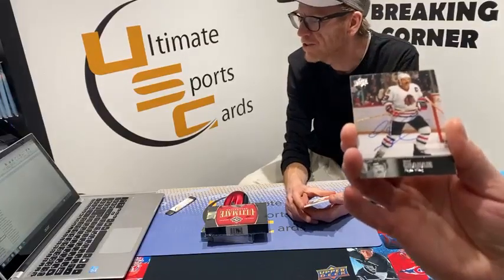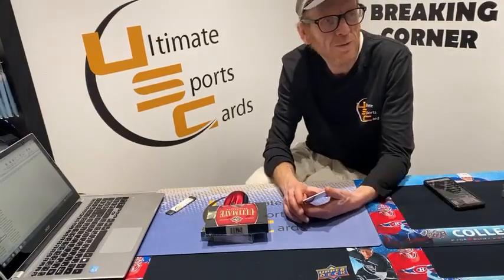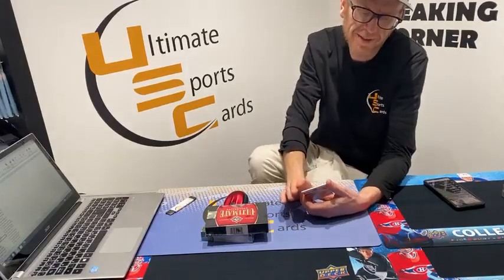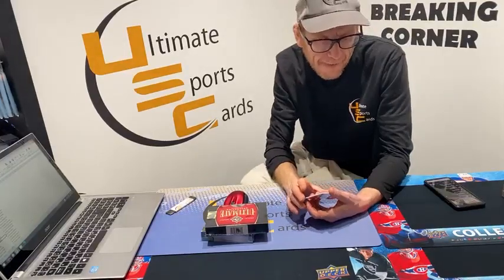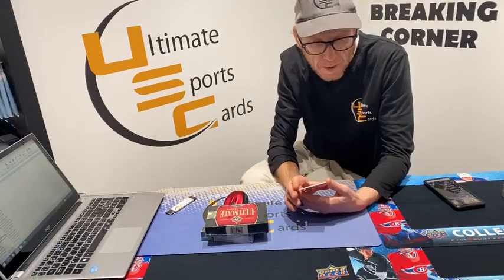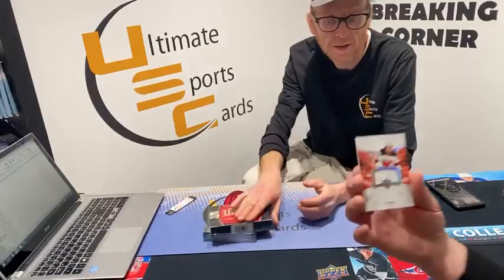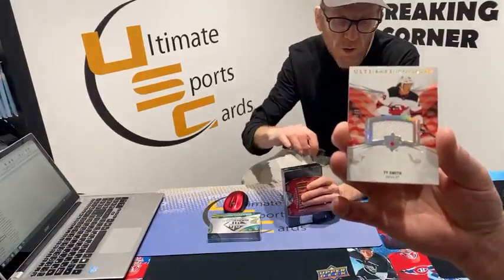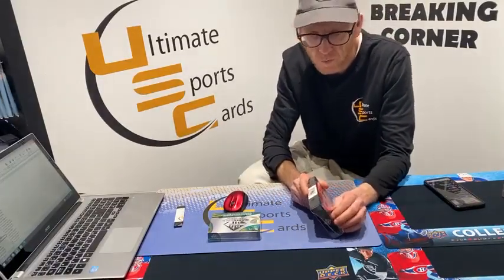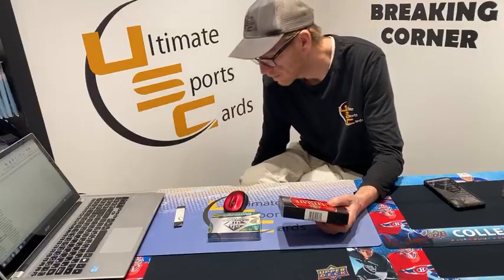Goes to you, Jimmy G. Look at the big mustache on that — all the millennials have mustaches now. Do you think Jimmy G had a big mustache rocking when he was a kid? I never asked him — you can ask him next time. Ultimate rookie jersey 1387 out of 649, New Jersey Devil Ty Smith — goes to you Tie Commander! Tie to Tie! What kind of Smith card did we see the other day?